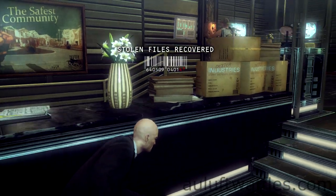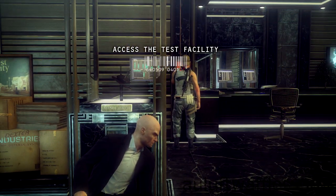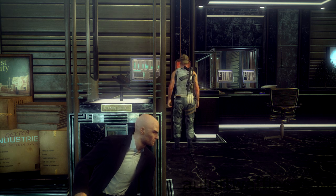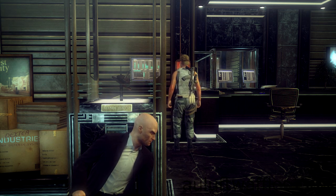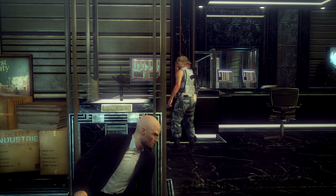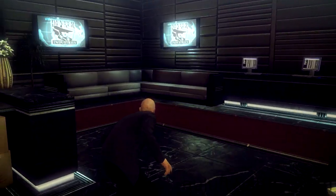There's another guard in there but he's looking the other way, smoking a cigarette, so he can't see you. Just wait until this guy has gone back inside and then you can get past him by crouch walking here again.